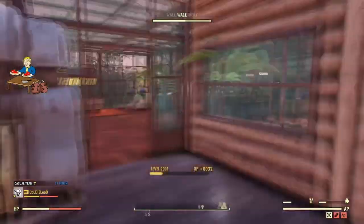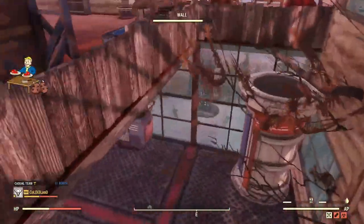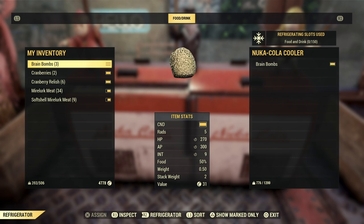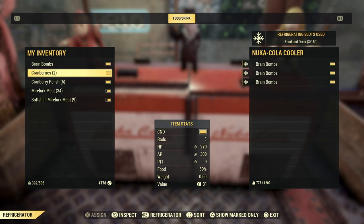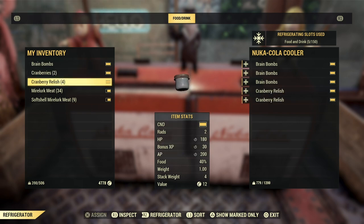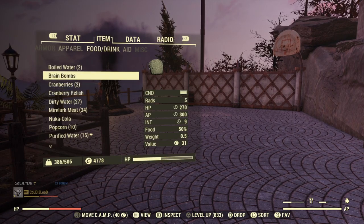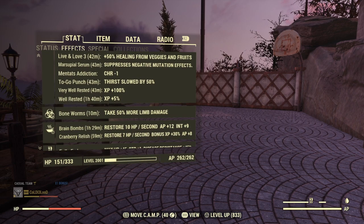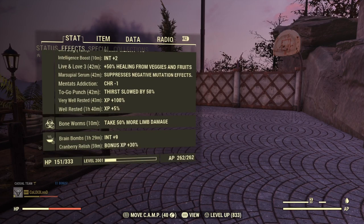I'm going to show you what these do to your XP. Remember, this is mostly about intelligence gains - intelligence is XP in this game. Once you're done making these, put them in a freezer because they do go bad. The freezer makes them last 75 percent longer. Once you take your cranberry relish and brain bombs you're ready to go. As you can see, I'm getting plus nine intelligence and 30 percent extra bonus XP.